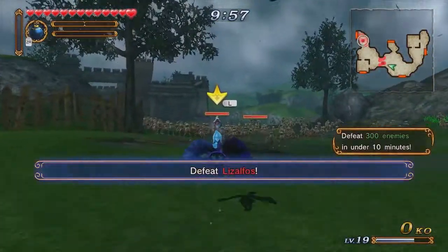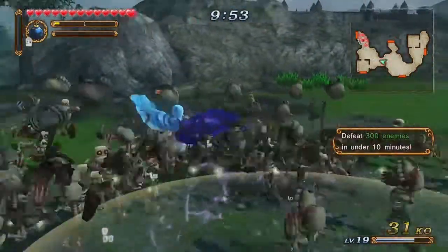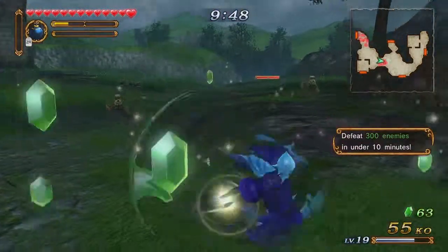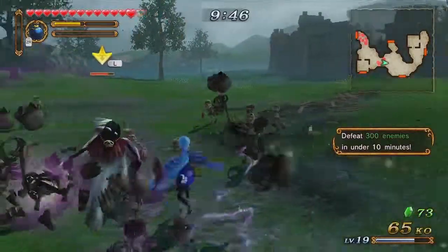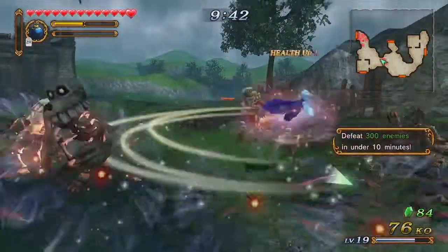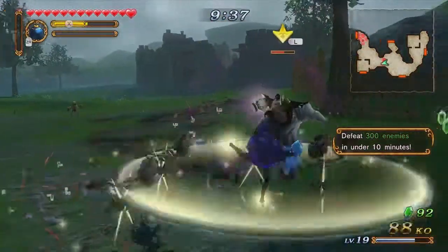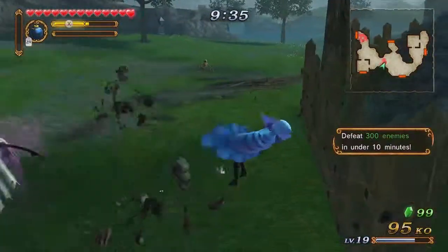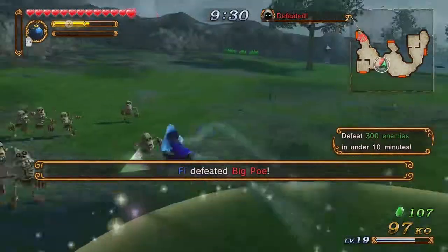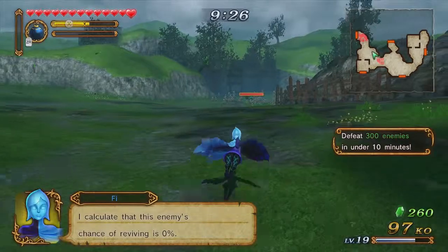Adventure Mode features maps that have various types of missions on them. They can range from destroying a certain amount of enemies in 10 minutes, taking out commanders, and then ultimately taking out leaders. They can even be as simple as combat quizzes. All three types we're going to be taking care of in this video. For this one, basically just take out 300 enemies and we'll be able to move on.